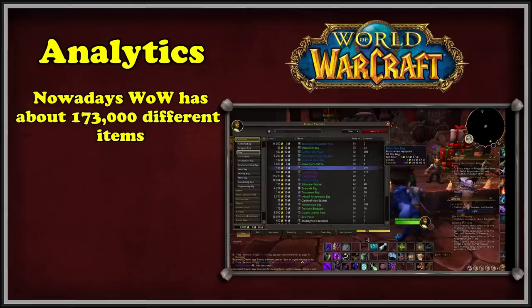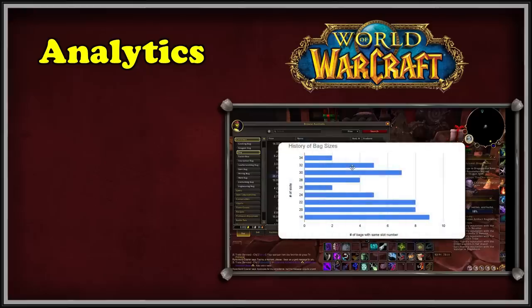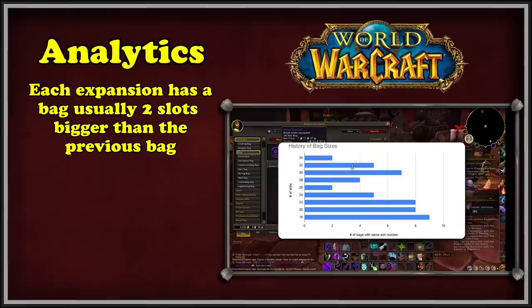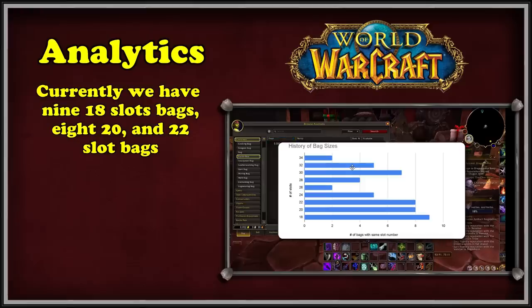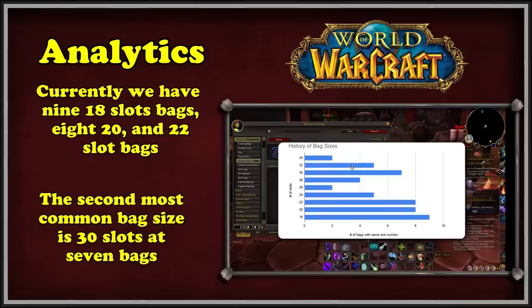To make the analysis easier, let's start by examining the number of bag slots and total number of bags. When a new bag is added to WoW, it usually has two more slots than the previous bag, and Blizzard has tried to add a new bag with two extra slots each patch — though this was only really the case for a few expansions. Note that the following graphs do not include any 16-slot bags or lower, since the basic backpack was 16 slots up until Shadowlands. These graphs also do not show crafting bags, ammo pouches, quivers, or soul bags. The first graph shows that many bags in WoW are clustered between 18 to 22 slots, and there is a notably large number of bags with 30 slots, which stands at 7.